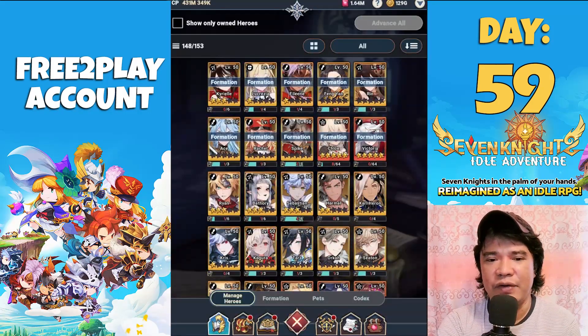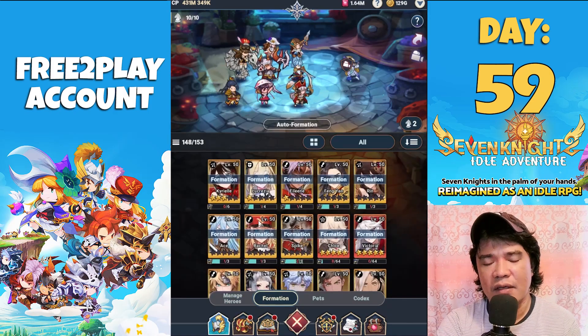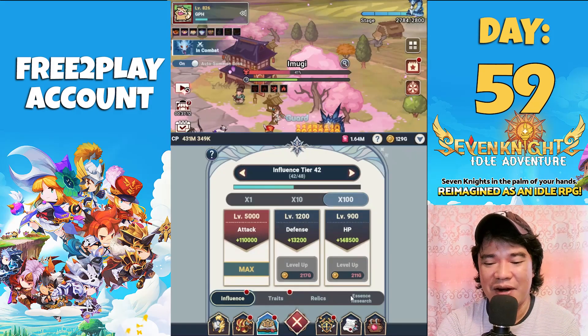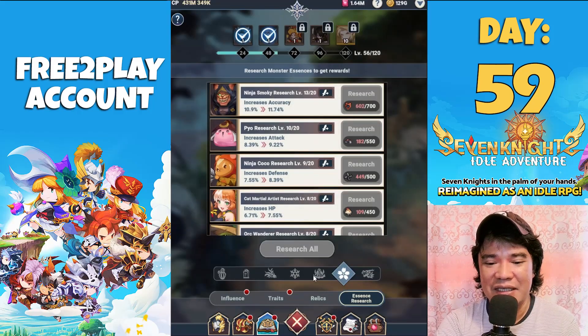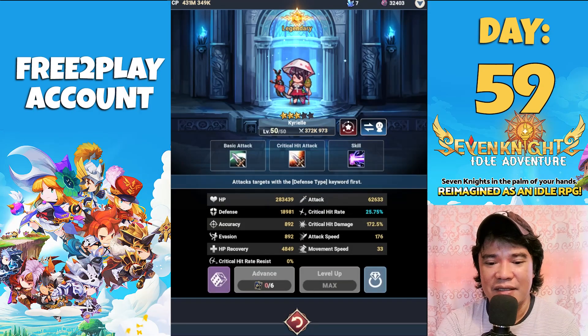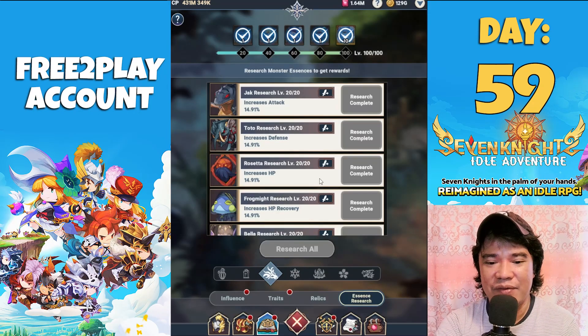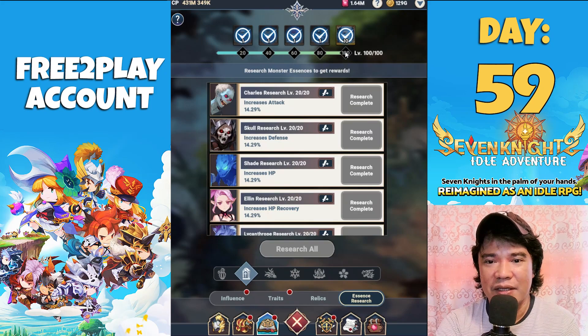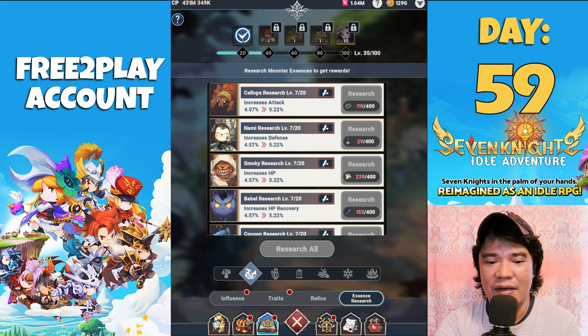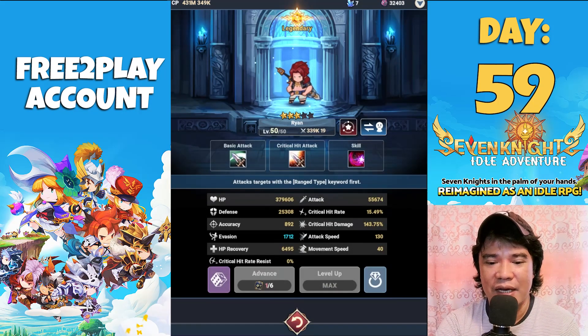This is a free-to-play run — take a look at my heroes, mostly zero stars. We have three-star Kairil which you can obtain from essence research. Also we have Sebastian, Bathuri, Klamath, Velika, and Ryan as other heroes in the roster.